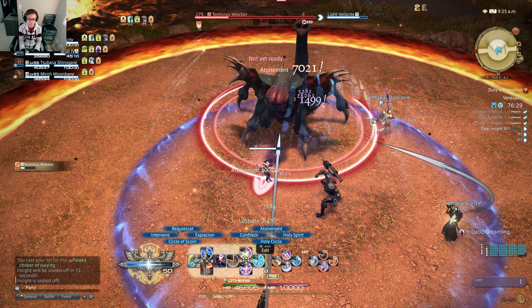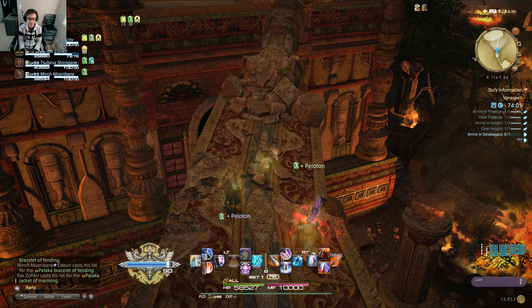Right now there is only one group of mobs and I cannot advance because the path in front of us is broken. This situation is easy — there are only four mobs in one group. The action I just used is called Reprisal. In this game there are two different types of damage output: magical and physical. As a Paladin I have both.